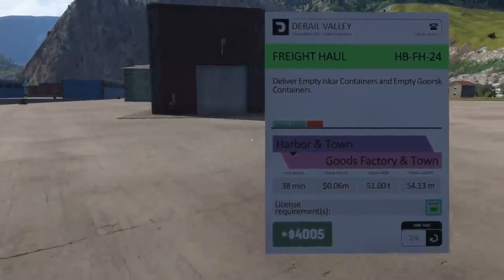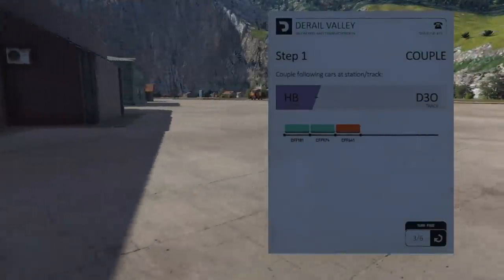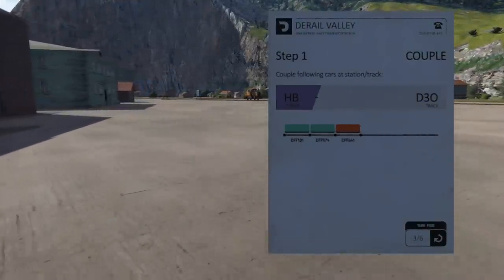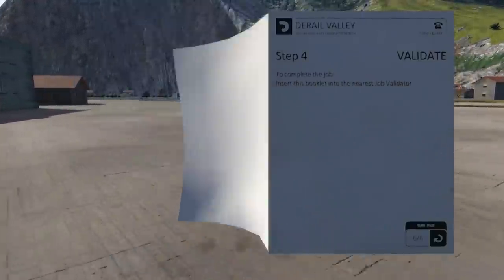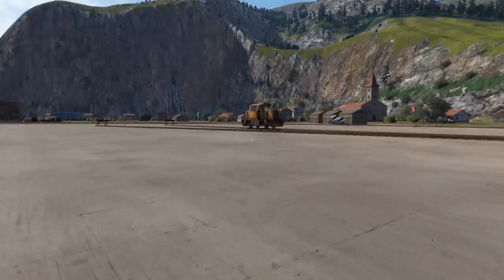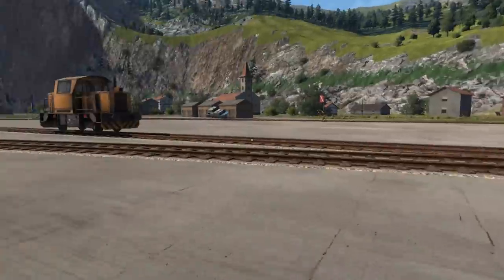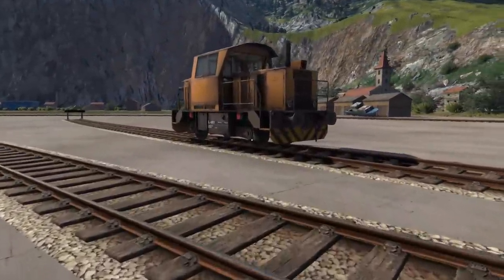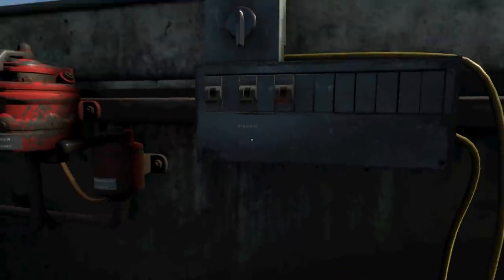Where's goods factory in town? We have to go back the way we came through the steel mill — seems like it's not worth it, but they're empties, that's why it's cheap. Let's throw this job in. Freight haul job — harbor in town, they are on track D30, we need to take them to goods at D51.